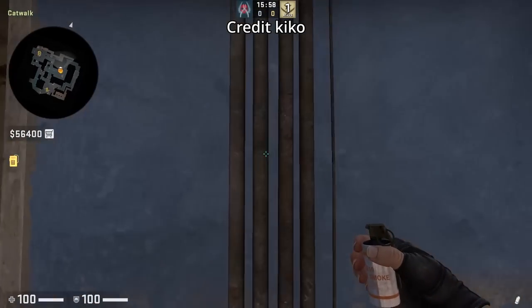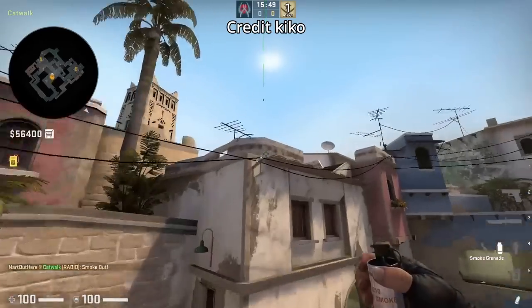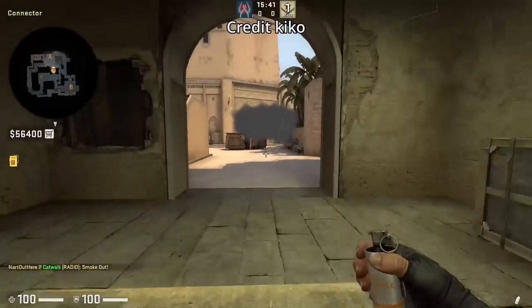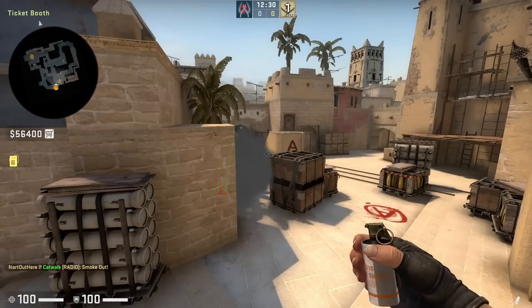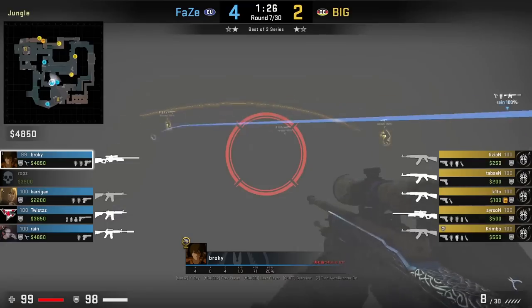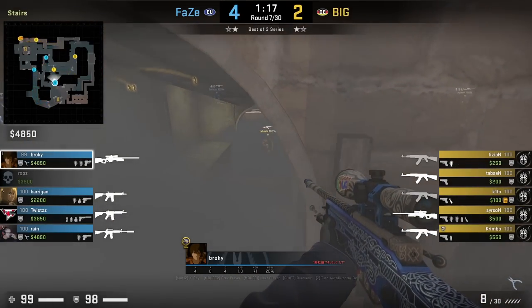You know about the bench smoke that covers you from triple and CT as you come up connector. Here's one that lands on triple, giving you more cover as it blocks off any CTs on top of ticket to spot stairs. However the CTs can peek under the smoke, but you should have the advantage if that happens. Versus the bench smoke, CTs can see stairs but there is less of a gap to see connector. Brokey gets boosted by Rain to see over the top connector smoke where it doesn't spot anyone — a pretty cool counter.